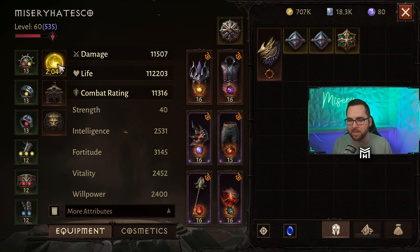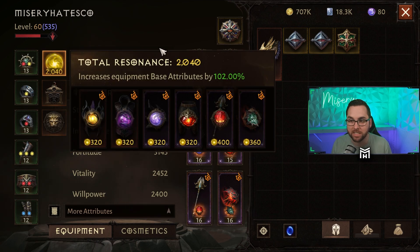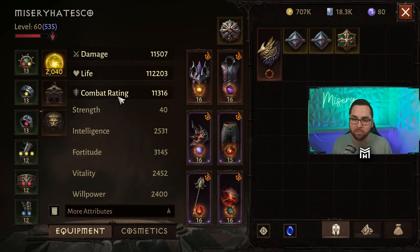Now, that napkin math might be a little different when you factor in higher resonance, but generally speaking it's going to be around a 10% bonus to their damage. So it is a bonus — no doubt about it — but a whale is not going to beat you because of a 10% bonus from normal gems. They're going to beat you because of resonance. Let's call it what it is.